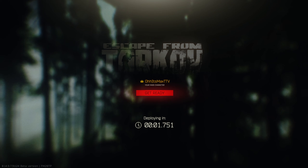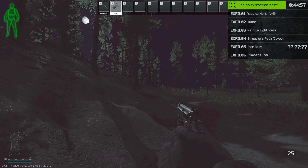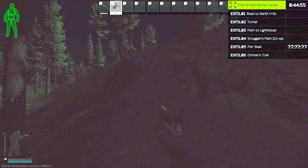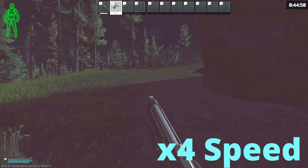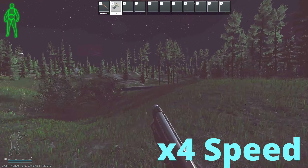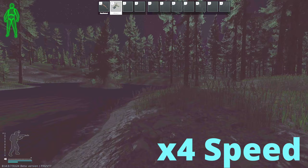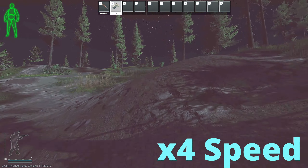As you can see, we've got the PAKA, we've got a pistol, we've got nothing crazy — some basic headphones, all things that you can buy. For the quality, I have messed with the image a little bit so it's easier to see. We did a night raid here. I didn't bring NVGs, so this is completely just using my own eyes and the game's light and post effects.